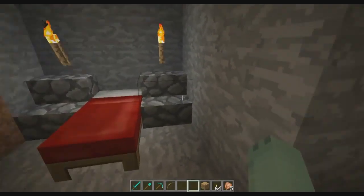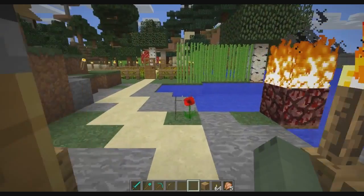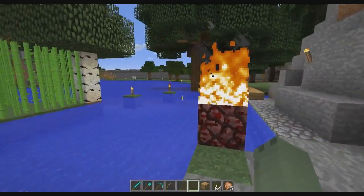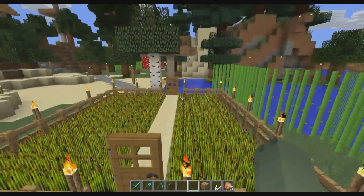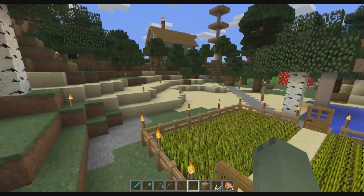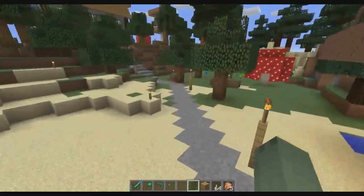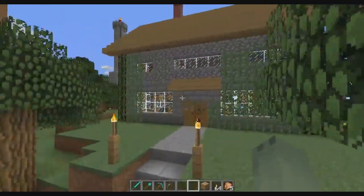Then we made individual bedrooms kind of off on the sides, and then we started digging down, obviously, what a lot of people do. And then here's a little farm, a little bit of water, and then as we expanded, we wanted to build more. So if you follow this little path here, you'll come up to the house that we built.